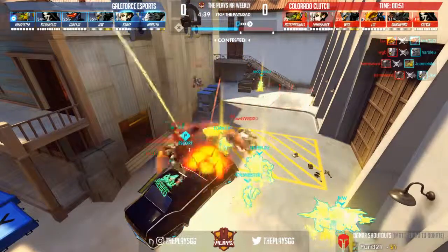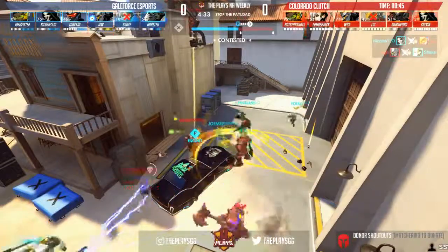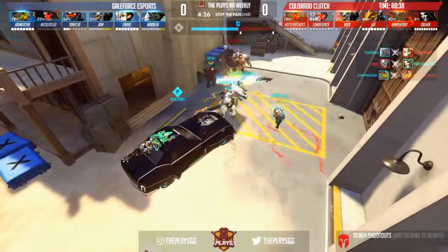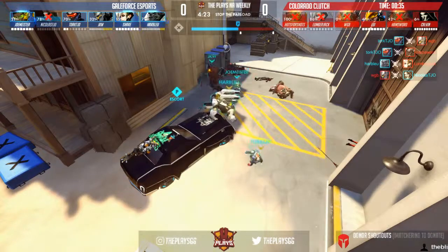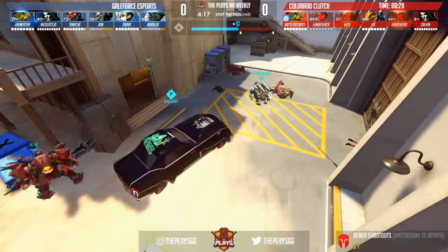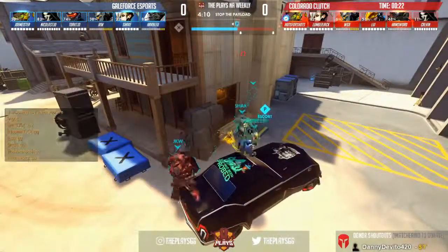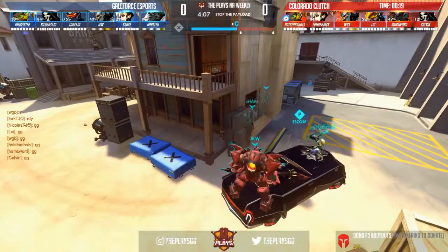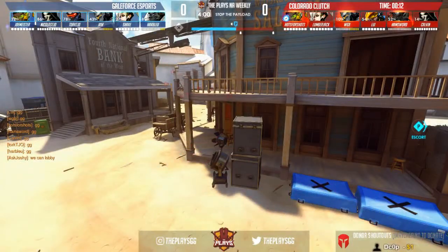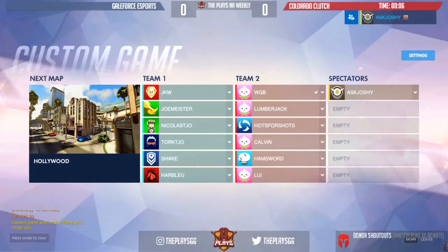Twerk is kind of the only defender still on the point, but there's a huge res bringing back five members — Shake with an easy play-of-the-game candidate there, bringing back five. Sound barrier goes out as well. You can see the Earth Shatter from the defense catching a couple members of the attacking team. Another Earth Shatter from WGB — that was two Earth Shatters in one fight — but the payload has been reclaimed. Only 26 seconds left. Nicholas throwing out the GG before Clutch, but that is going to be pretty much it. Time ticks down — that is game number one headed toward Galeforce Esports.